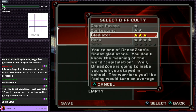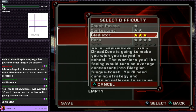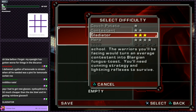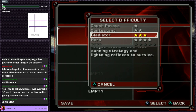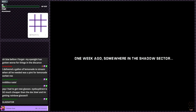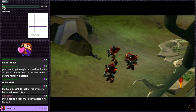Gladiator. You had to get new glasses — Buy Direct is so much cheaper than the doctor, by the way. I actually get pretty decent vision insurance so I get basically one free pair of glasses a year if I stop being lazy and go get my eyes checked. Technically I probably wouldn't even have to go to the doctor to get a new prescription.